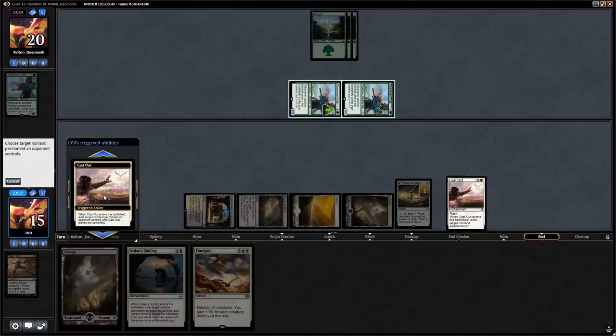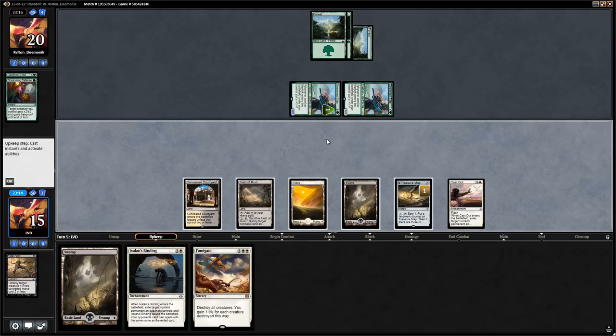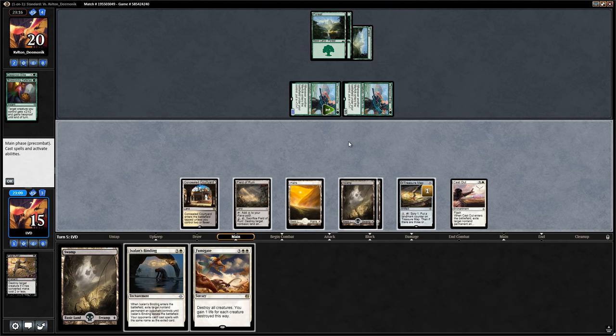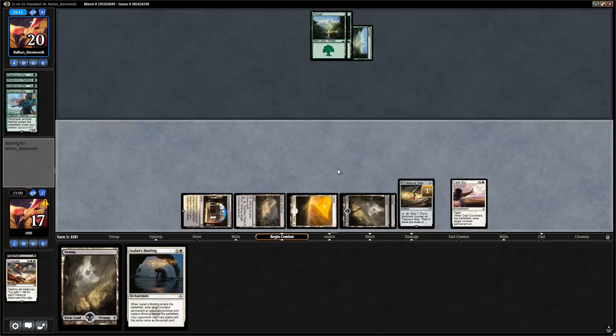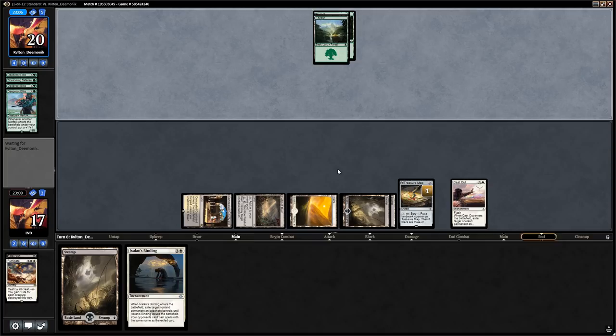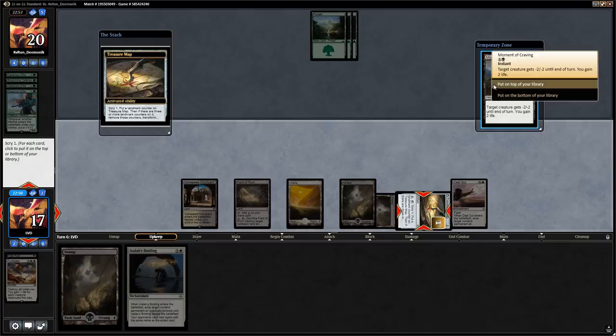Opponent has a Blossoming Defense to protect their Deeproot Elite — good thing we did this after combat, otherwise we would have taken an additional 2 points. So do we Fumigate now? We decide to Fumigate and save the Ixalan's Binding for a more problematic creature. The opponent seems to be missing blue mana since they've only played green cards so far, and Merfolk is typically blue-green. Opponent just says go, further indicating they might be stuck on one color. We scry upkeep and draw Moment of Craving, which seems fine in this matchup.